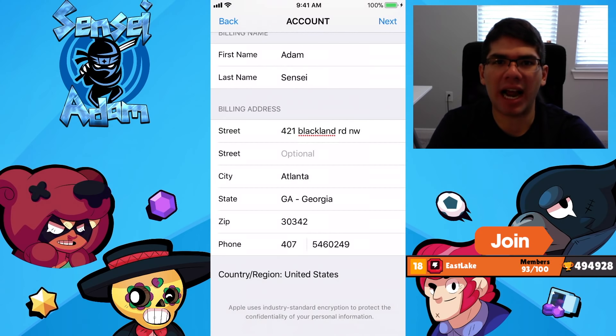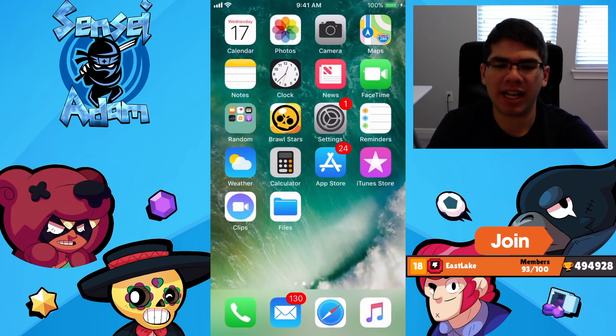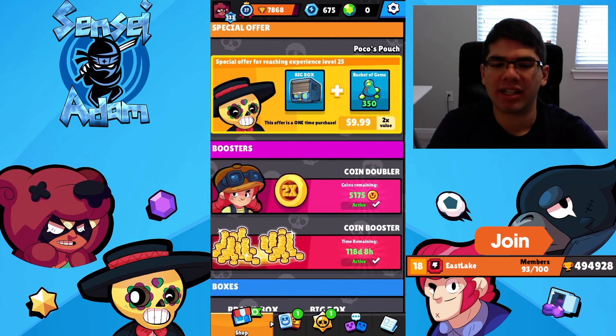Once you have your address put down, you should just be able to click Next. Now I just put a US address and clicked Done, then go back over to the app. You're going to see that it changed — now instead of being $13.99 for gems, it's $9.99. So it's now in US currency instead of Canadian dollars.